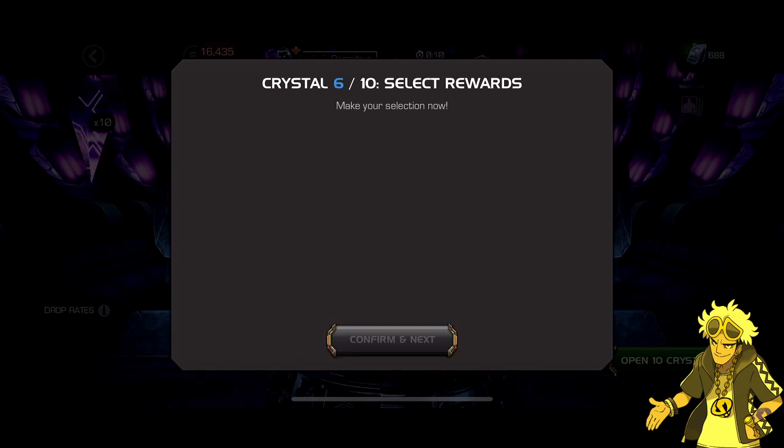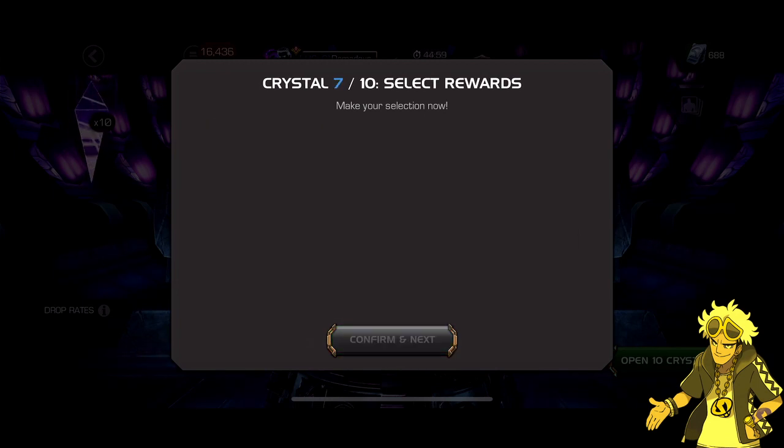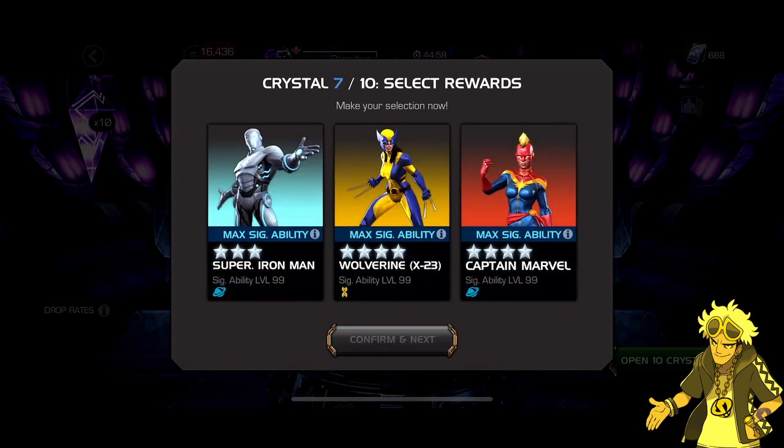4-star Venom for that 5th one. That Nick Fury just needs 3 more stars. But yeah, we're going to go with this Guillotine here. Why is it not selecting? There we go. And the 7th crystal — more 4-star.